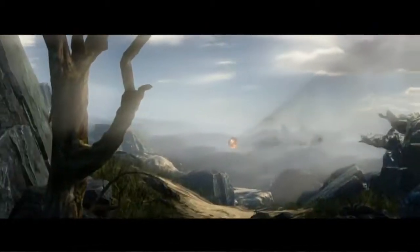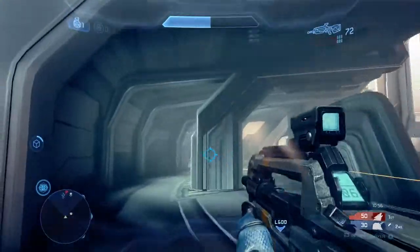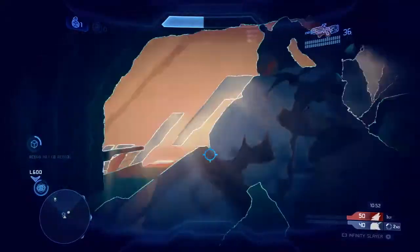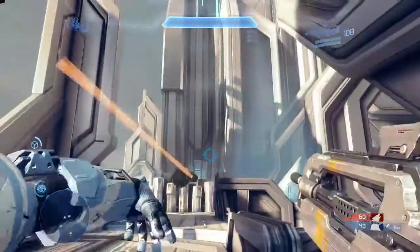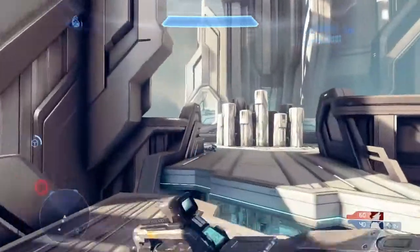I just got a chance to play and I went on a little killing spree — it was a lot of fun. I got a chance to use the sword; it's back to its old lunging and you can definitely go on some serious sprees. But once you do go on a spree, what happens? What you played here tonight is something we call Infinity Slayer, and it's our update to the classic Team Slayer — our take on it for Halo 4. We've changed two main things, one of which is what we refer to as the Ordnance System.